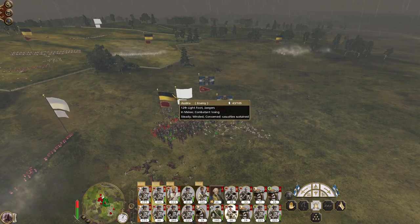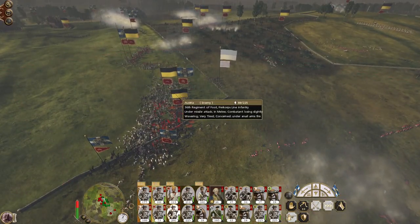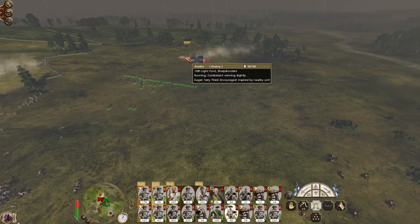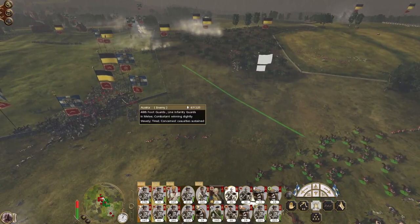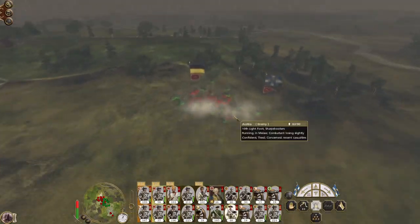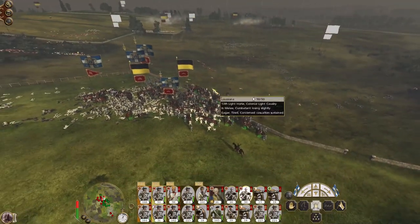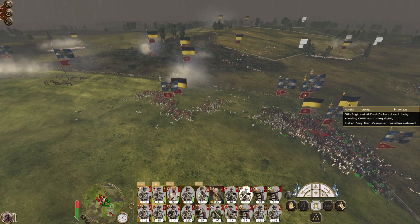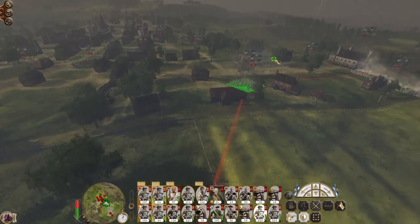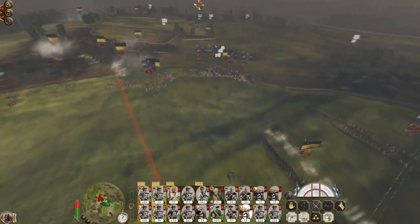Colonial lights, engage the jaegers. Get my cuirassiers along to hit the sharpshooters. Charge my militia into the Freikorps. Bring my light cavalry across — my heavies can go hit the sharpshooters, but have to be careful of that spike line. We're going to lose a few to the spikes by the looks of it. If they're just after my general, then have at it — I'm just going to run away.